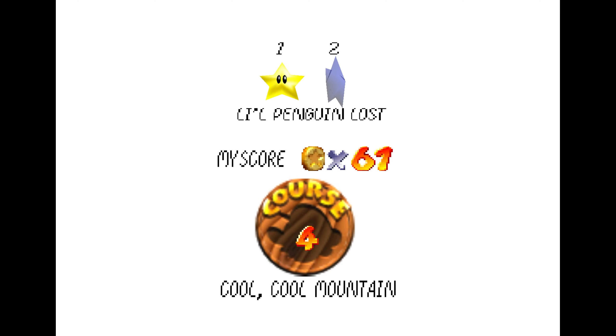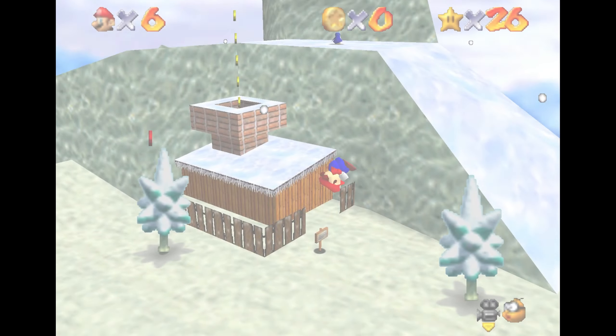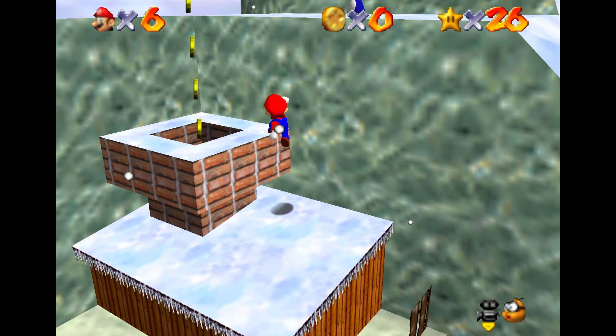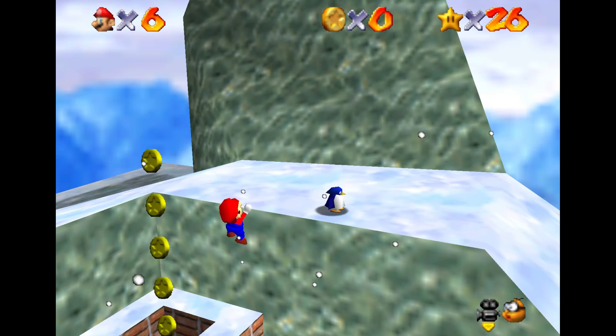Welcome back, everyone. Next up in the Star Guide, we'll be taking a look at Little Penguin Lost in Cool Cool Mountain. The star is all about getting a lost baby penguin back to Big Mama Penguin, which is down at the bottom of the stage.